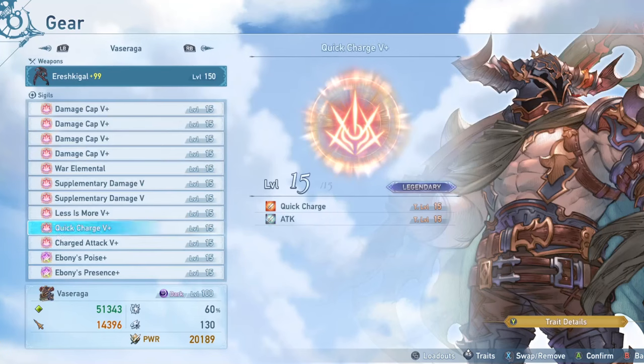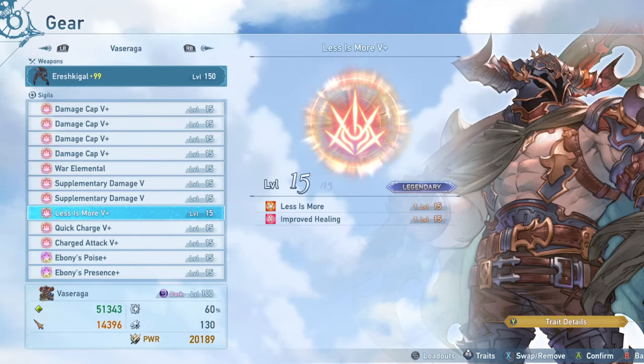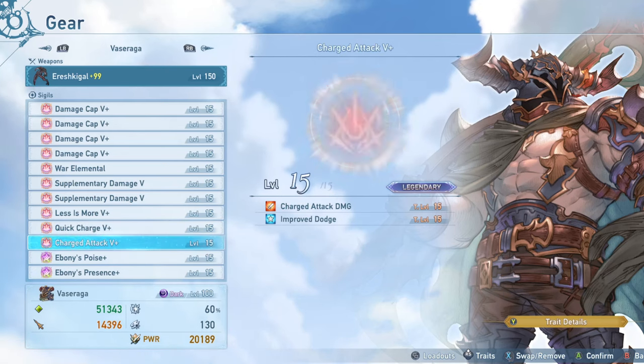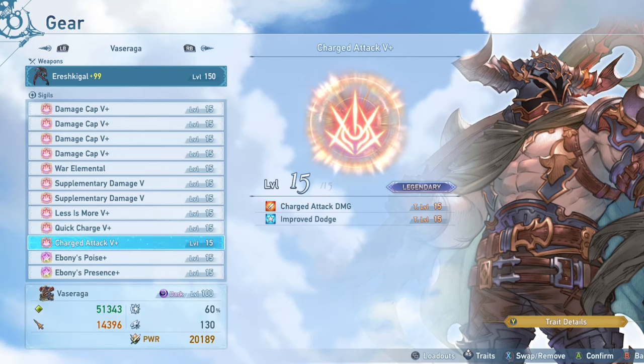For sub traits on the sigils: Improved Healing is on the Less is More - not a great sub trait, but it's what I had. Quick Charge has more attack on it to make sure I'm hitting the attack cap. Charge Attack Damage has Improved Dodge, which is just a really good ability to have in general.